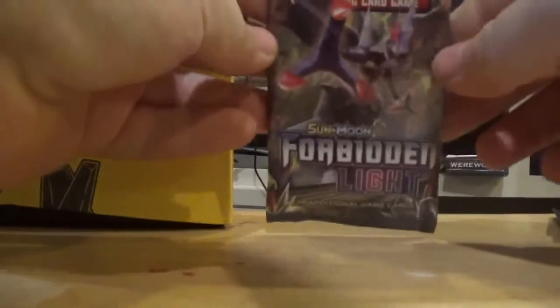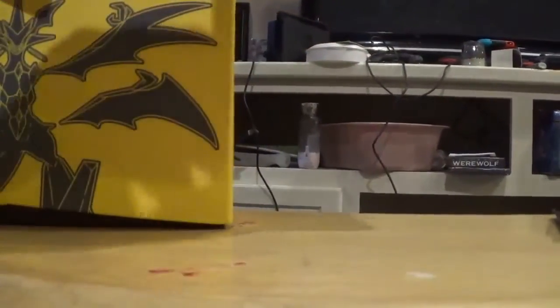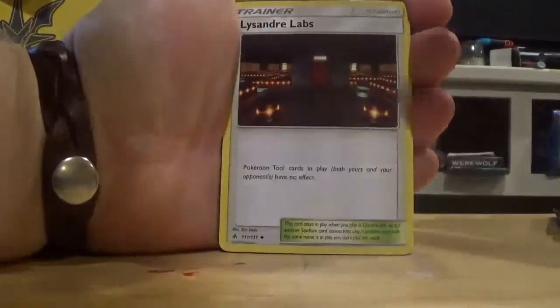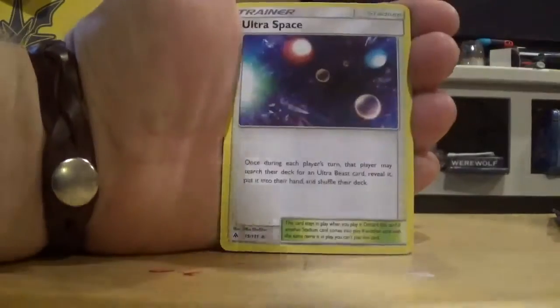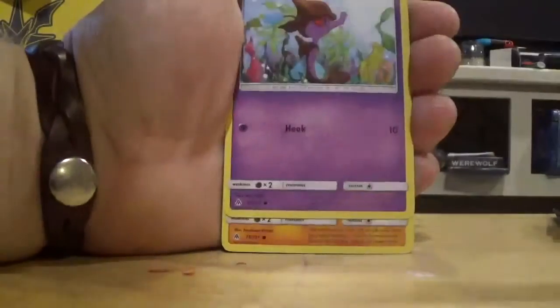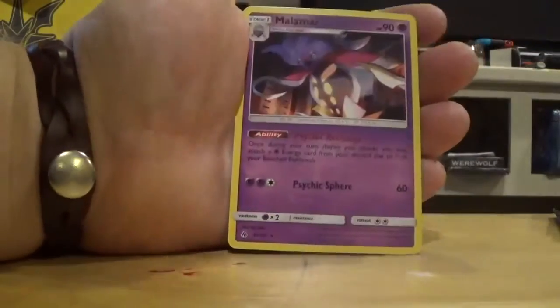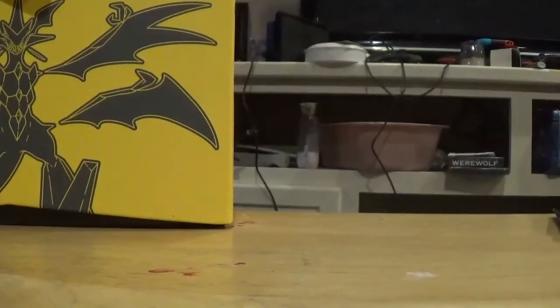The pack art is whatever the evolution of Poipole is. I haven't gotten Poipole in my game because I'm wanting to soft reset for it. I need to find someone willing to trade me a Poipole, and I'll evolve it for them if they just let me get the dex entries. Pack one: Leaf Energy, Lissandra Labs, Mesprit, Ultraspace, Krokorok, Litleo, Skorupi, Rockruff, Scatterbug. The Reverse is a Frogadier, and the Rare is regular Rare Malamar.